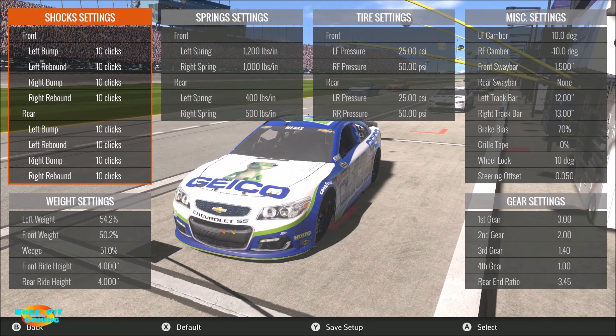For gear settings, let's skip straight to the rear end ratio, which is the one that matters. I used a 3.45 because I want to give you the maximum gear setting you'd want for this track — it basically maxes out RPMs right at 9000 at the end of the straightaway, so you wouldn't want to go higher. You could definitely lower it; try something in the 3.2 or 3.1 range, which reduces RPMs and can make the car handle a bit better depending on how you like the feel.